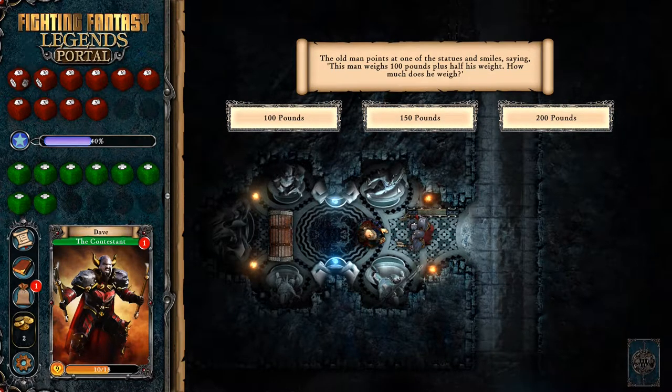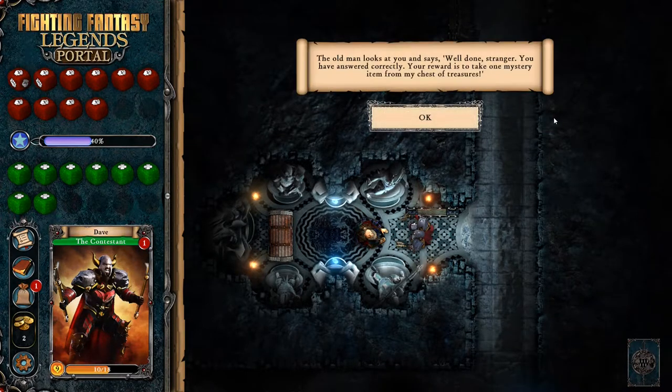The old man points at one of the statues and smiles. 'This man weighs 100 pounds plus half his weight - how much does he weigh?' Math is not my strong point. Let me have a little think. It's got to be 200 pounds, right? 100 pounds plus half of 200 pounds is 200 pounds. If his weight is 200 pounds, then half of that is 100 pounds, and 100 pounds plus 100 pounds is 200 pounds. So I'm going 200 pounds. The old man says: well done, stranger, you have answered correctly.